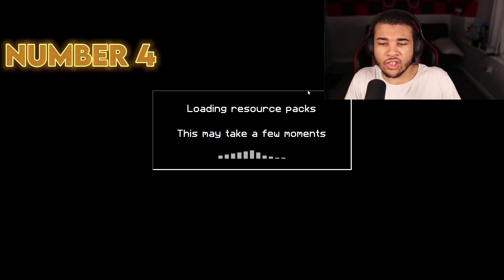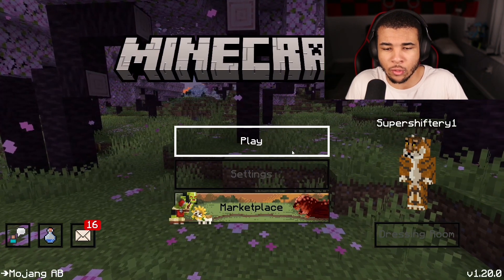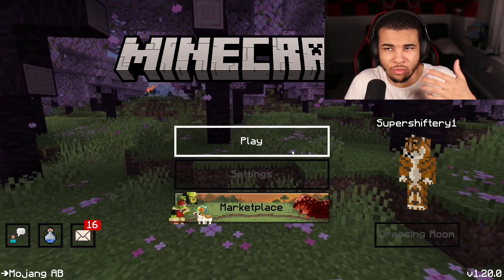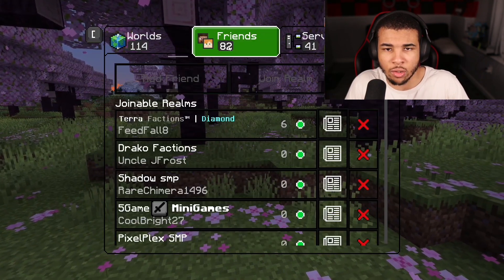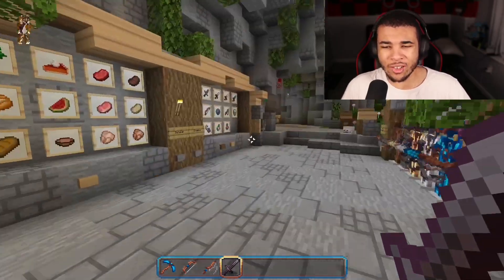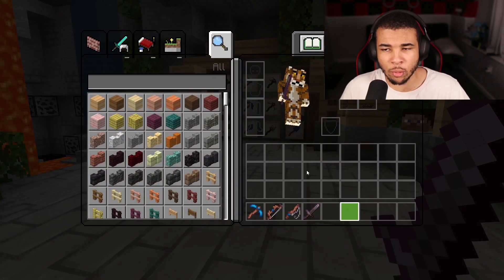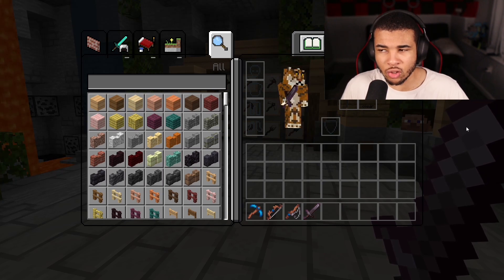Coming in at number 4, we have Dryad. I have to show you guys this texture pack because it's one of my favorites. It doesn't change much on the background screen — you still have the normal panoramic screen with the Cherry Grove trees. It does add a clear UI, which is pretty cool. Jumping into the PvP world, we're on the world now and you can see it's automatically way brighter than the last one.